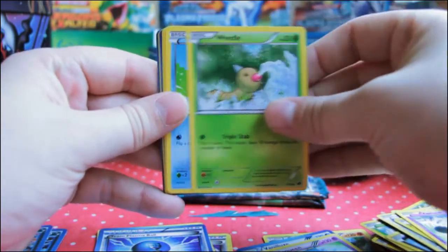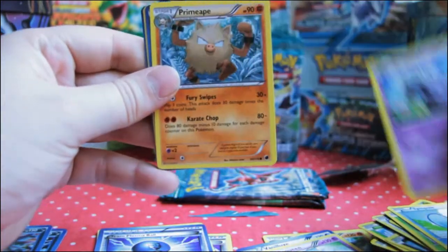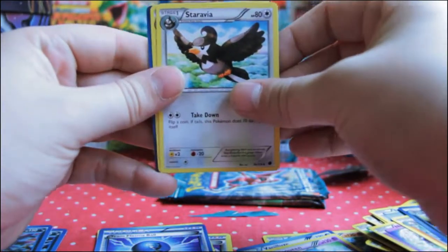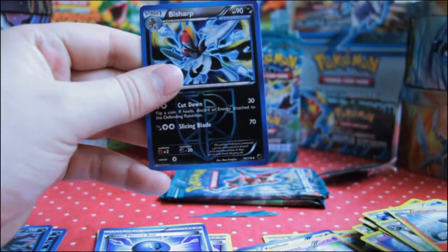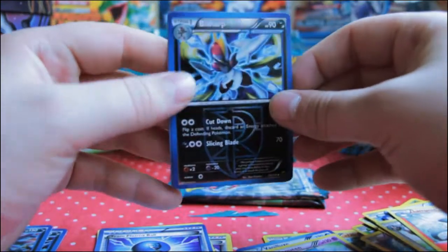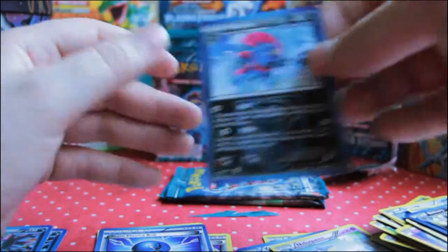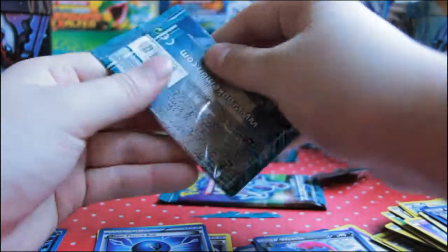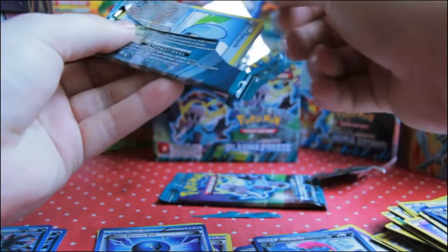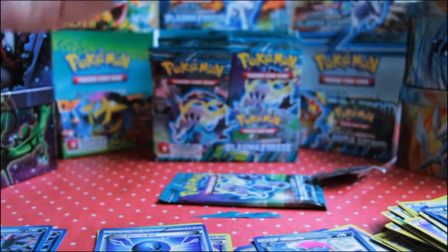Pack six: Yamask, Weedle, Tympole, Liepard Female, Primeape, Bishop, Staravia, Lampent Reverse, Bishop — which looks quite nice with the black reverse — and a Weavile rare. Oh my god, these packs are coming apart in all different ways.